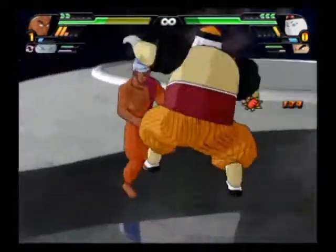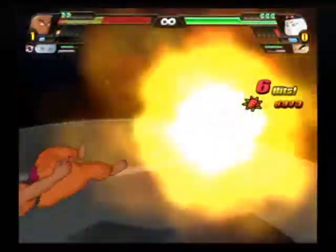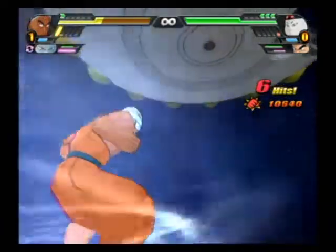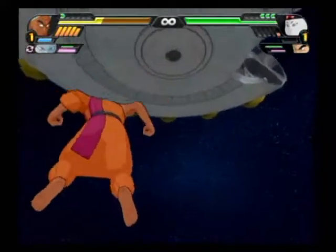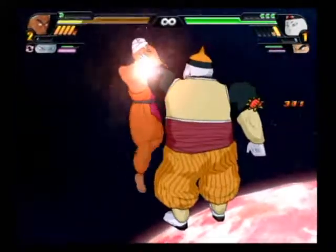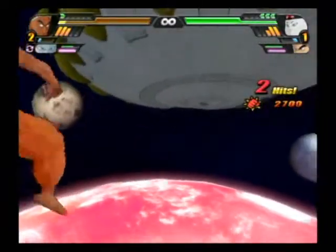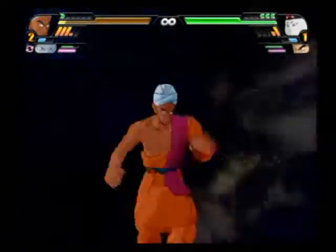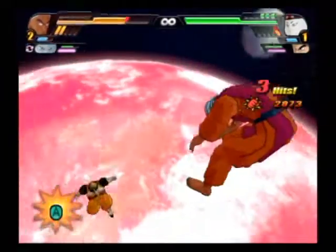He's got Android 19 next. I just need three energy bars — as I lose all my energy. I thought he was gonna absorb my health and energy. Where are you, Android 19? I just want to use a special attack. There we go.